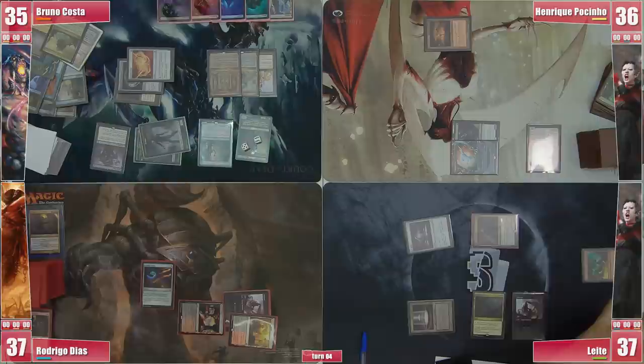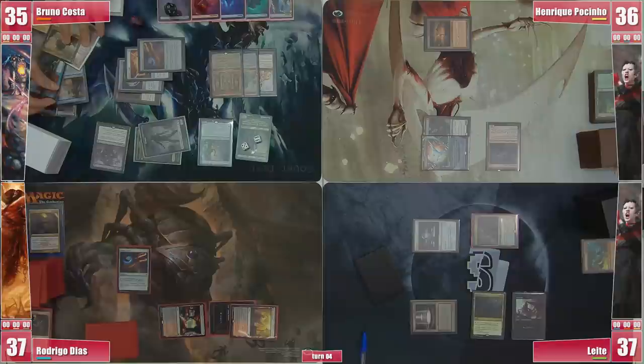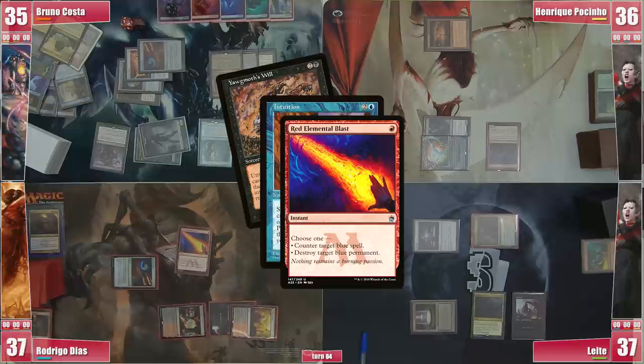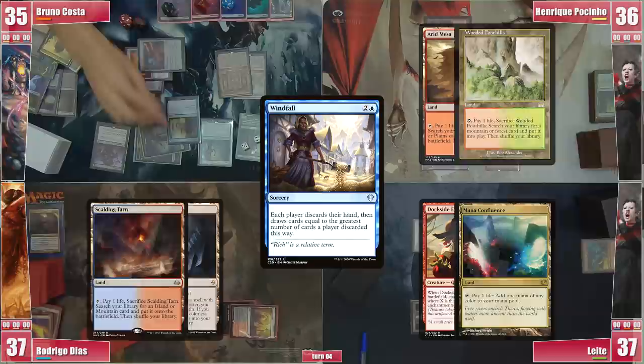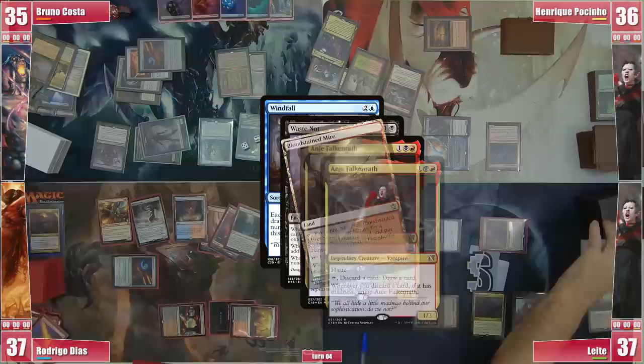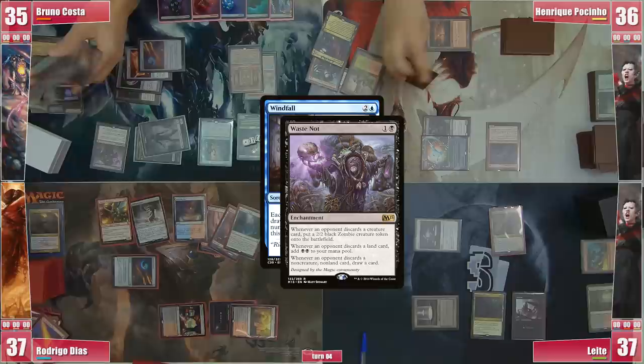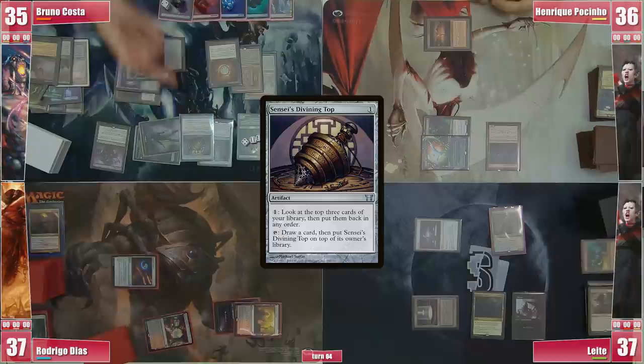Will he be able to end it now? Leite shuffles his graveyard into his deck with his Ulamog trigger, and Bruno casts an Arcane Signet, proceeding with the storm. He casts an Intuition from the graveyard and Rodrigo fires a Red Elemental Blast — did both players forget Intuition would exile the cards, or was this a bait? Bruno cracks his LED for triple blue, exiling quite a juicy hand, and casts Windfall from his graveyard. Leite has 2 untap triggers from Anya, taps her and activates her discarding a Bloodstained Mire, providing 2 more black mana to Bruno, then lets the last trigger resolve, untapping Anya and passing priority on the rest of the Waste Knot triggers which keep filling Bruno's board, mana pool, and hand. Bruno casts a Mox Diamond, discarding a land.